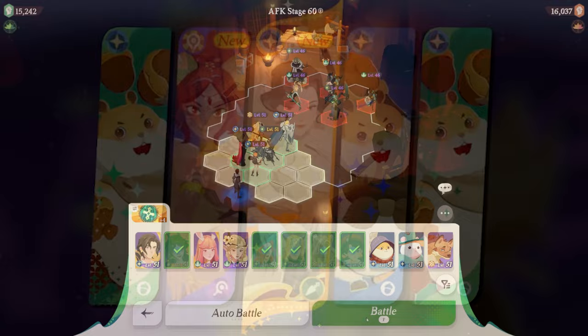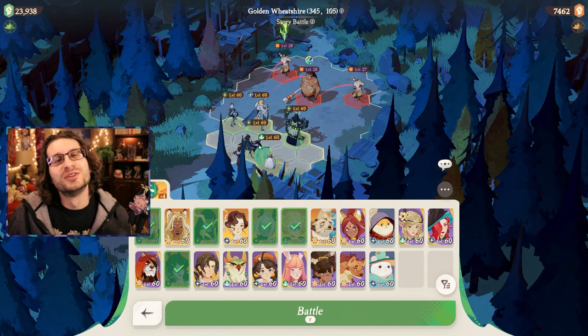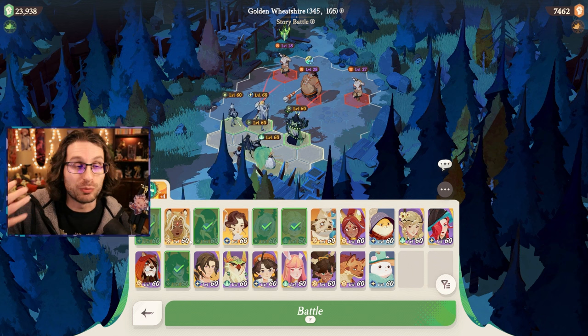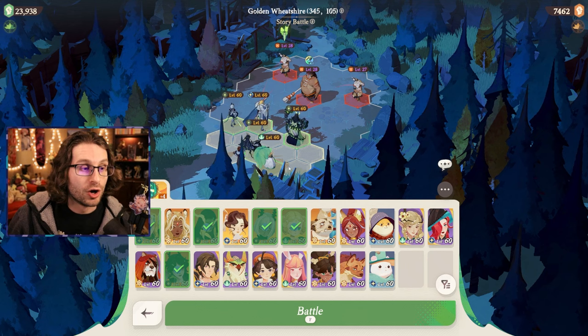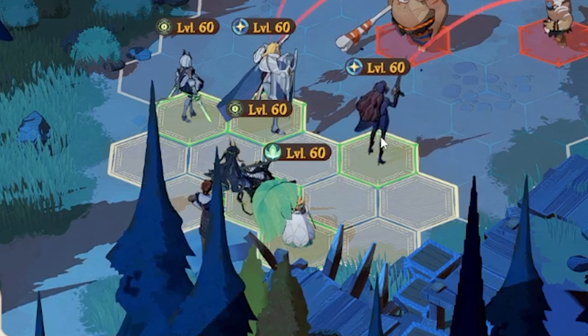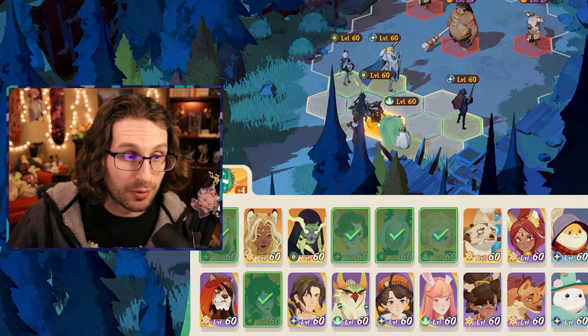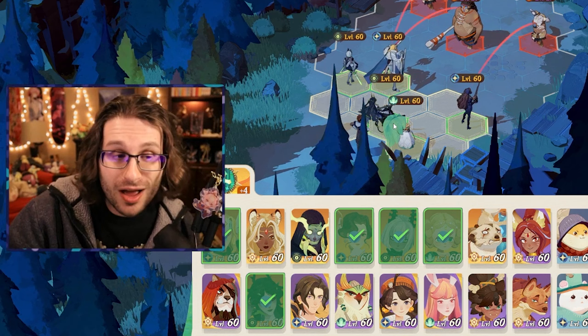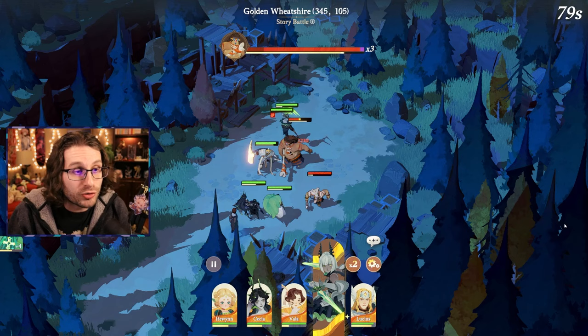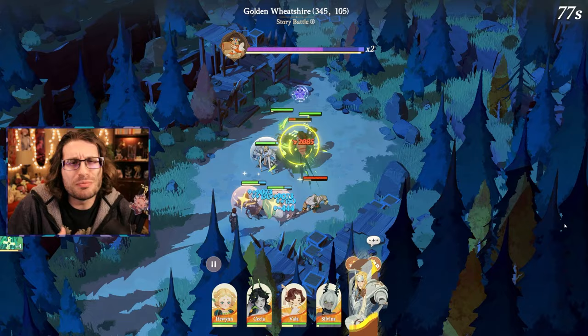Third is of course the combat. The combat in AFK Journey is simple but very fun. You can see all the characters I own at the bottom of the screen — the ones with the green check marks are the ones I have deployed on this hex grid. You can swap characters in and out. Your units are going to automatically start attacking when the battle begins. They use their ultimate whenever they can — that yellow bar under their health bar.